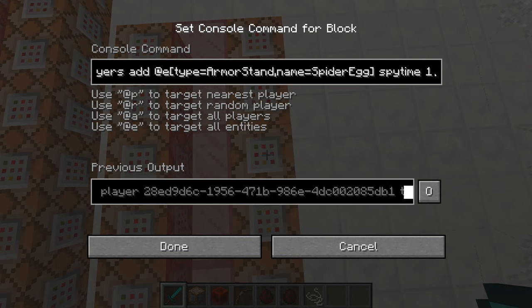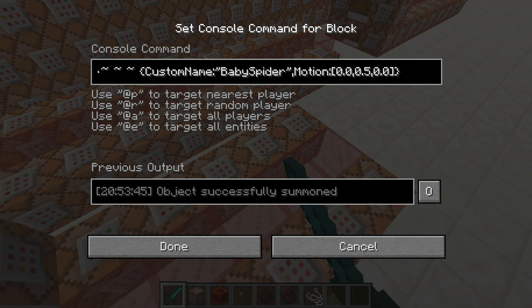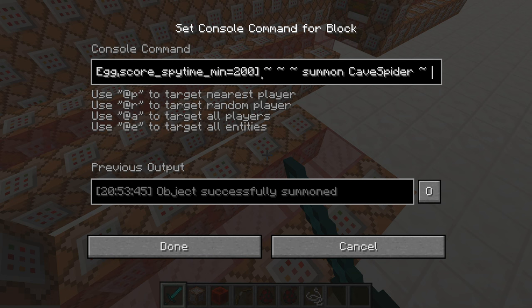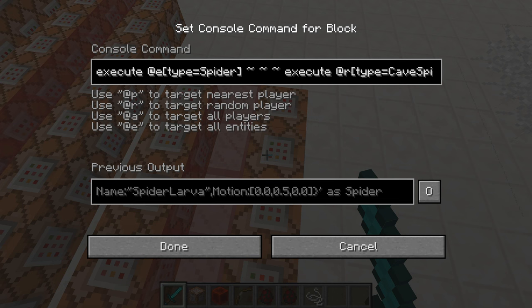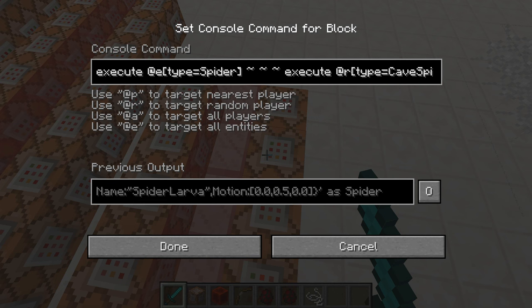Then I do scoreboard players add — I add 1 to the spy time score of all armor stands named 'spider egg'. I execute at all armor stands named 'spider egg' with a spy time score of at least 200 to summon a cave spider named 'baby spider' with a slight motion upwards. Then I execute at all spiders to execute at a random cave spider named 'baby spider', to execute at one cave spider named 'baby spider' within the same block as them that has a spy time score of 1 — which means they just spawned.